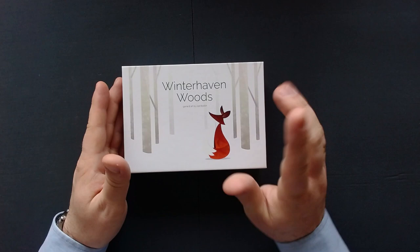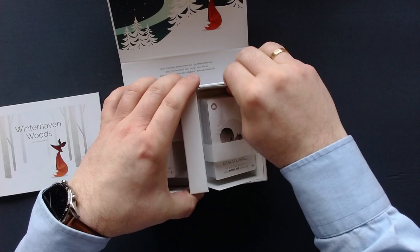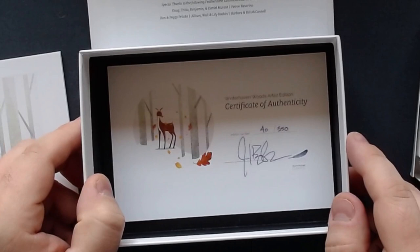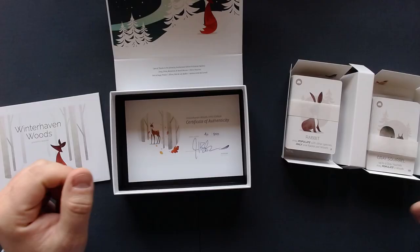Before I play that, let me just show you something. There is an insert here, and if you take that insert out — let me do that very carefully because we don't want to break anything — you see that I got one of 350 signed games here, which is really, really cool. With an original signature. And there also are some art prints I got with my pledge. That is something really, really special.